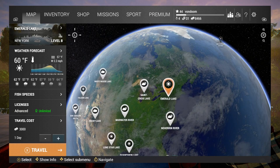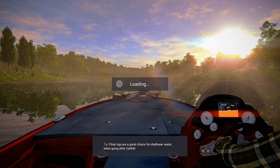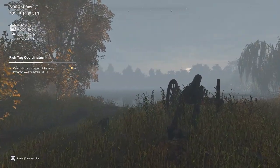The first mission for the event is going to take you to Emerald Lake, New York. You're going to head over for three thousand dollars, which I don't have to spare. So you're going to enter in and the first thing is find the George Washington statue.